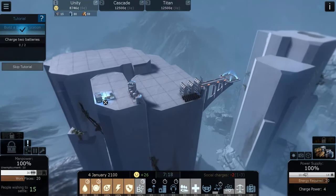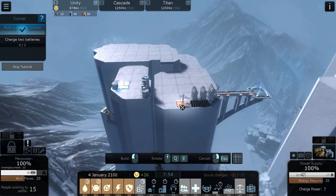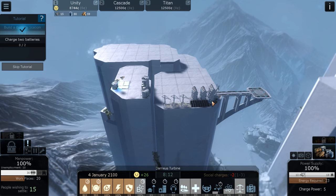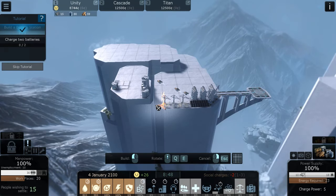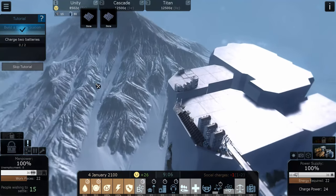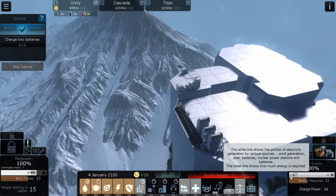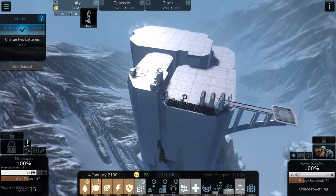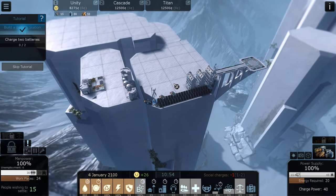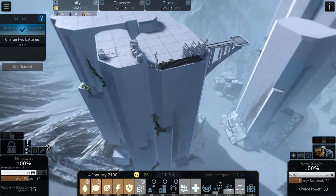We still need a battery charge, so I'm going to build a few more solar panels because it's going a little bit too slow. I want one more of the Darius turbine. Now that construction is completed we should see production go up a bit. We've got zero wind now, but we do have 45 sun power. The required energy for charging is going to take a little time, so let's speed up time again.